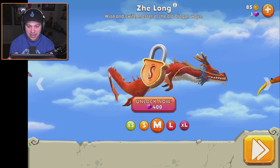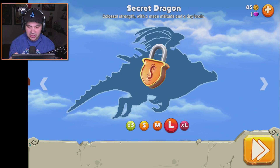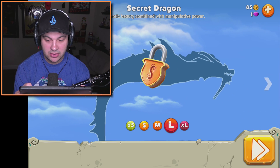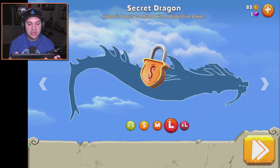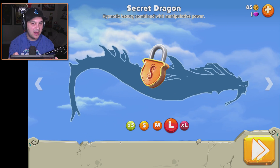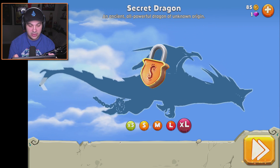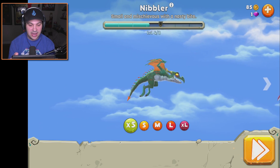Oh, that's like a Chinese dragon — that is so cool looking. And we can't even see this one guy, he's a big old secret. There's more? Wow. 'Hypnotic beauty combined with manipulative power' — that sounds awesome. He's got a chain on his foot. Okay, enough looking at the dragons, let's actually play the game.